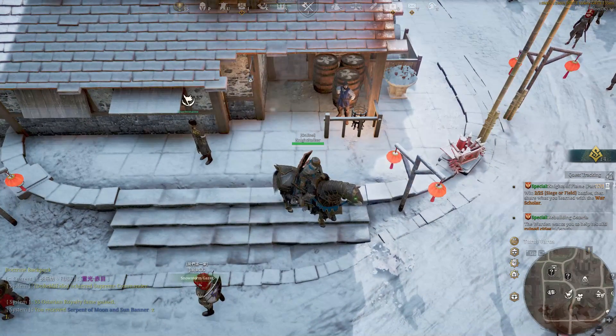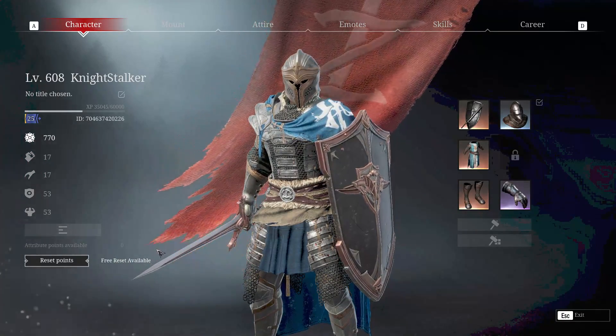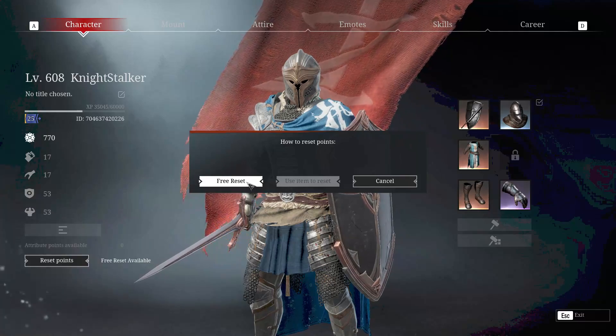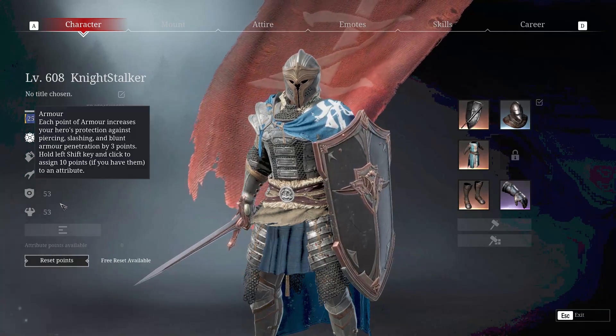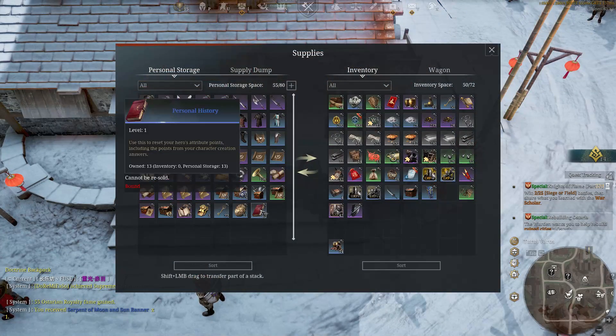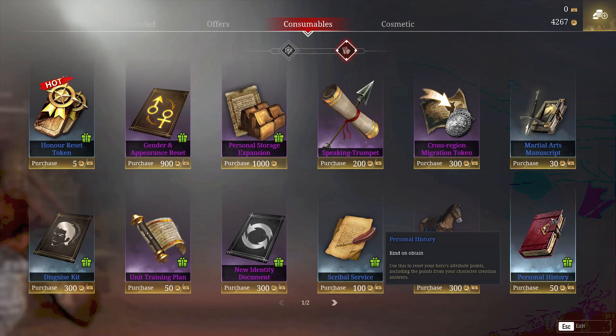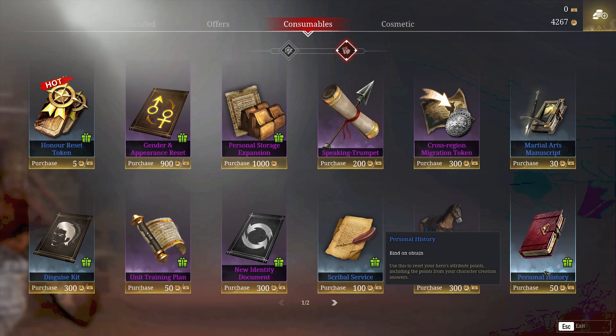To reset stats, hit your P key — here are all your stats. Every week you'll get a free reset available, so you can reset for free. The other thing you can do is buy the Personal History book. Hit C for consumables — it's about 50 gold — and that will let you reset as many times as you like. You do get a free reset every week when quests reset, like on a Monday.